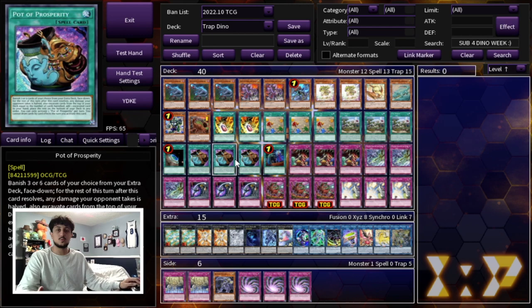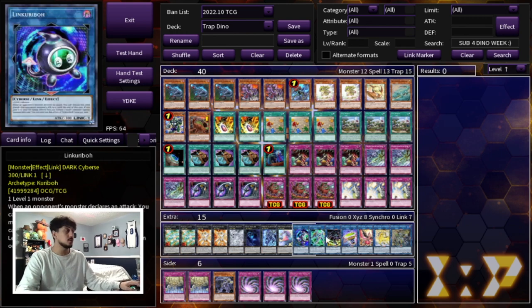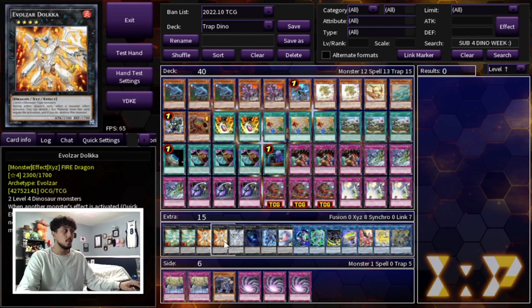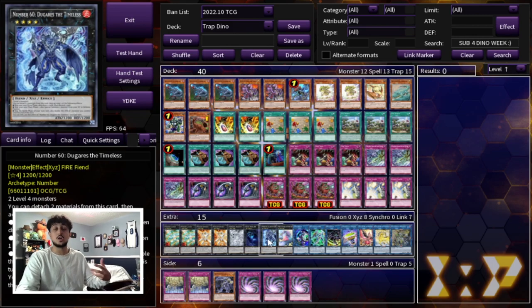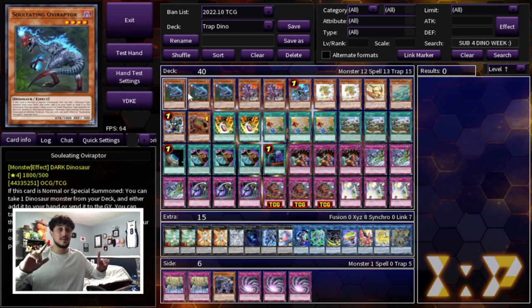Prosperity is really good in this deck because you can choose what to get rid of. If you're playing Extravagance, the cards you need multiples of are things like Pentastag — I'd cut the whole Accesscode line and play multiple Linkuriboh, multiple Dolka, multiple Dweller, multiple Dugares, because these are how you're going to be going for game. But I think Prosperity is the way to go. This deck is really cool — it's a different way to play, it catches a lot of people off guard, and I think you guys should definitely try it out for yourselves.